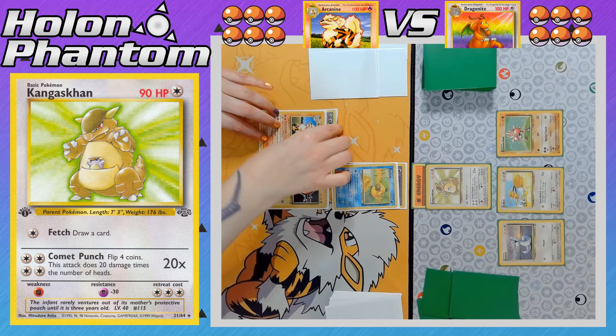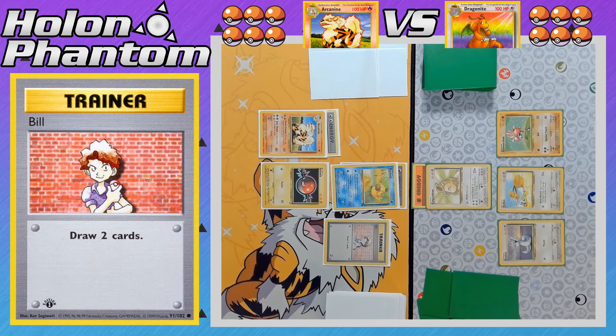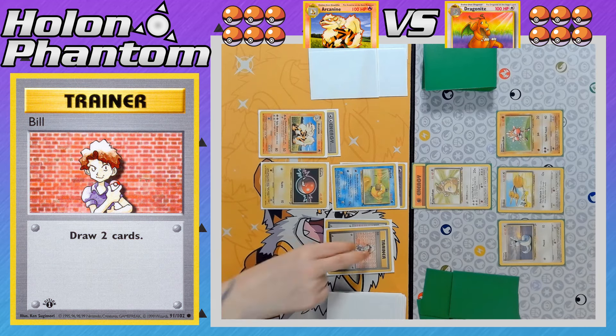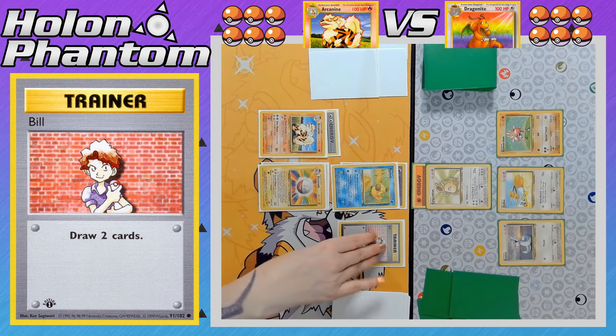Quickly back over to the Arcanine side — Growlithe evolves into Arcanine and gets a Double Colorless Energy, followed by the player using Professor Oak to discard the rest of their hand and draw seven brand new cards. If the player gets an Electrode, they can attack this turn. Not yet, but here's a Bill to draw two more cards, followed by a second Bill, then a third Bill — a total of 13 cards drawn off Trainer cards this turn.